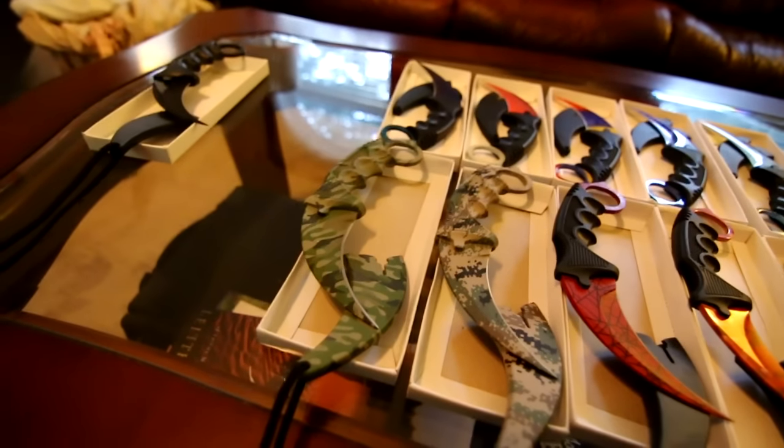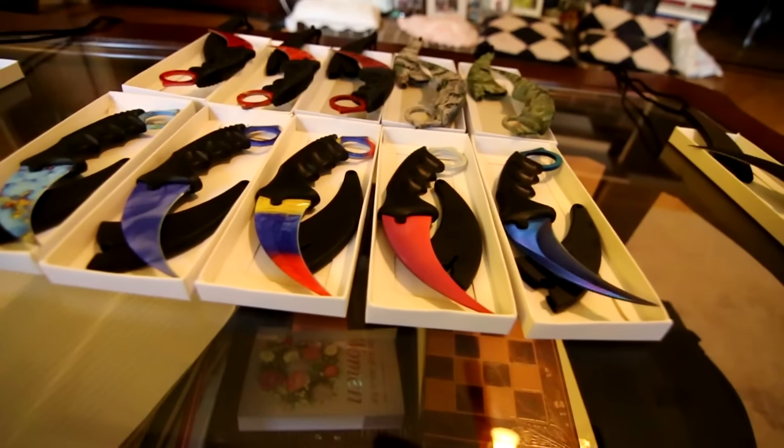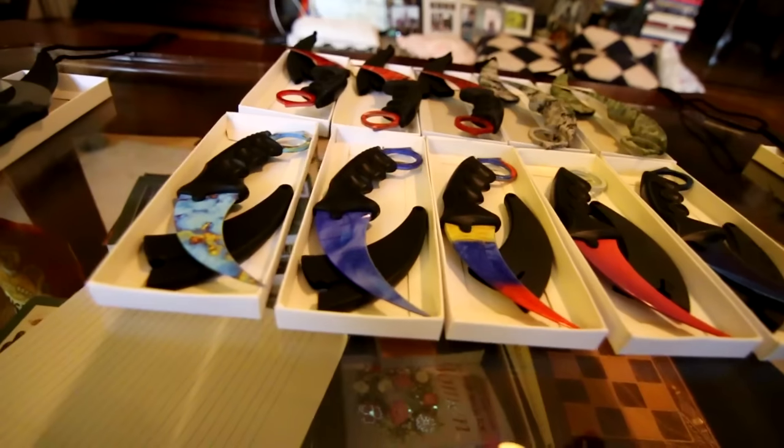Most of these are patterns from CSGO. You got the Slaughter, the Crimson Web, the Sapphire, the Ruby, the Marble Fade, the Case Hardened, the Vanilla, and a bunch more which you are seeing right now on screen.